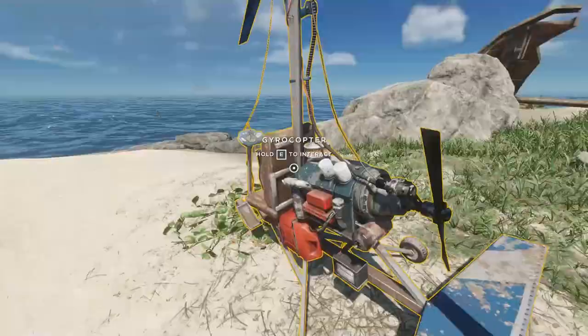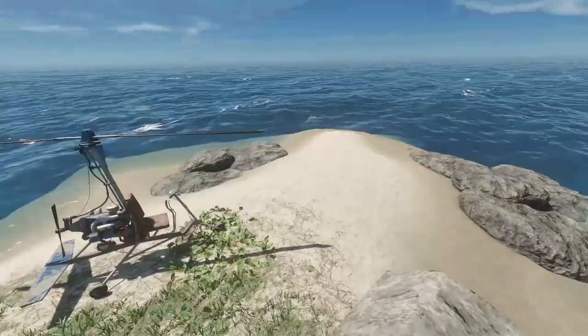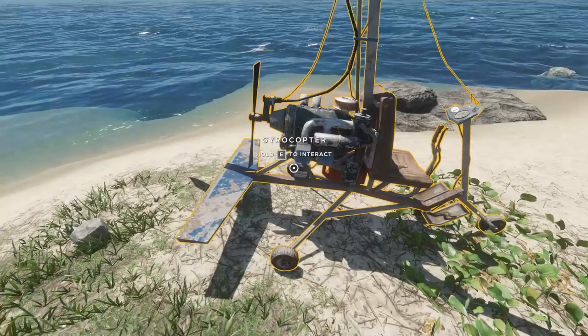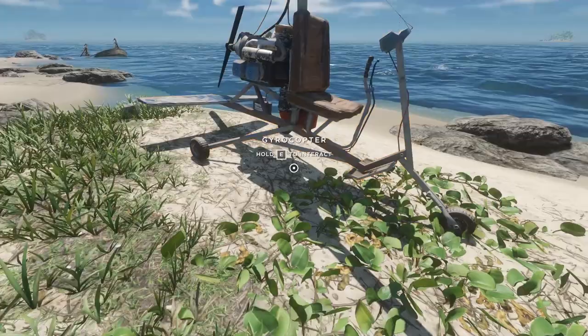Essentially this is the ending, guys — you make the gyrocopter, and I guess after that there's gonna be some sort of ending cinematic or something. Maybe you can fly it around, use it, and then choose to end the game. Apparently their idea from the start was to have a helicopter rescue you, so this is their version of that — letting players actually fly it.